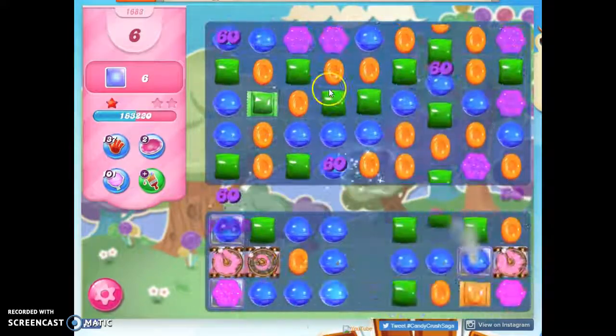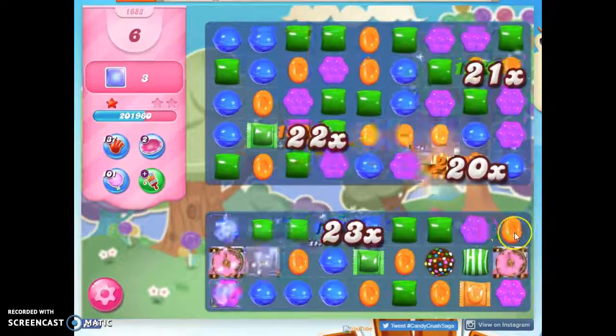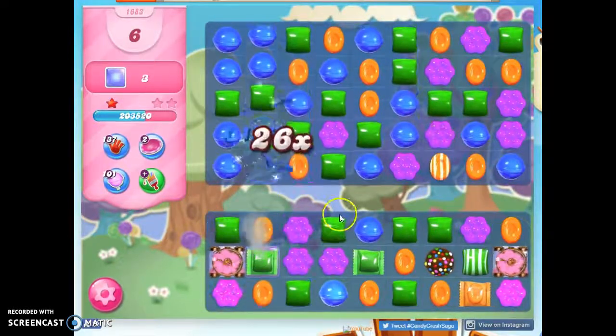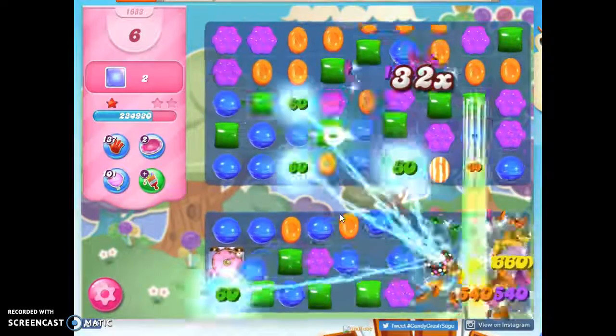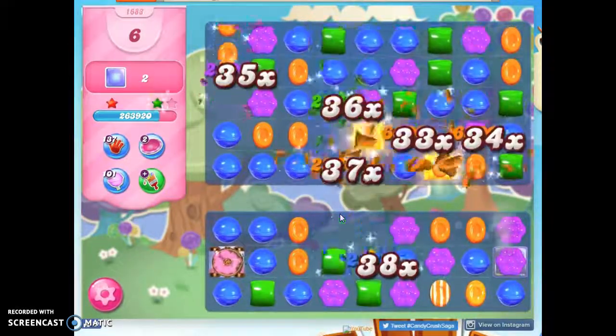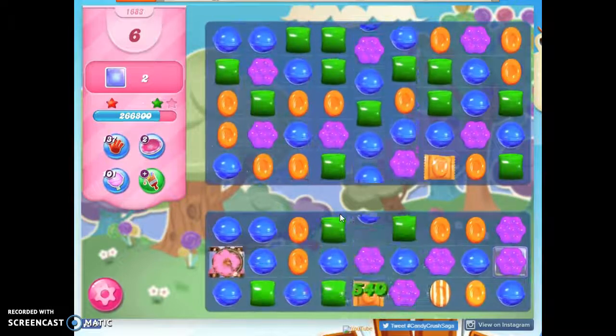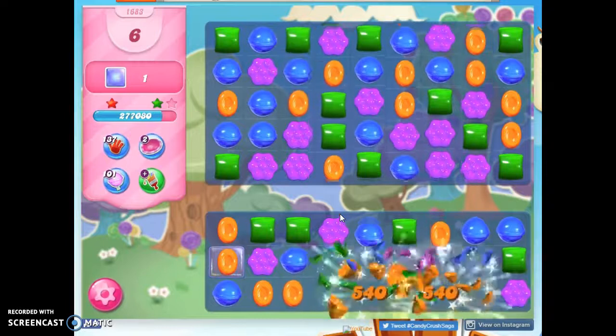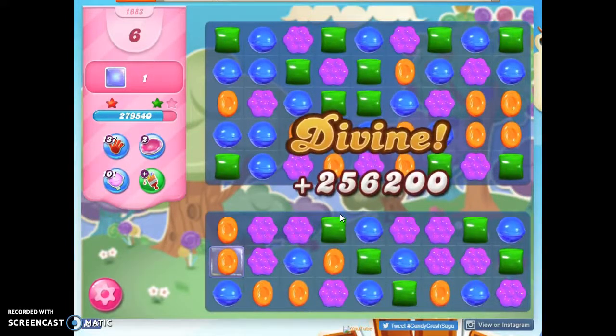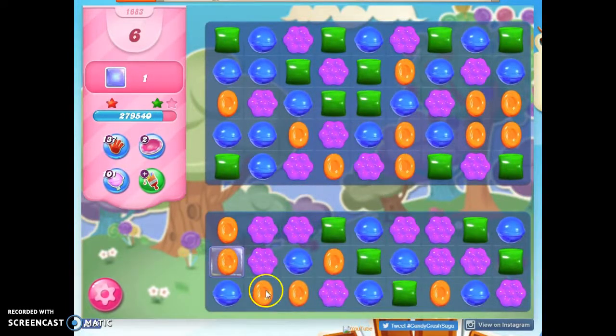I was going to try to set up color bomb blue, but because there was all of that orange right there, it just decided to do its own thing. I'm just going to let it play solitaire — I don't have to do a thing. I'm just going to let it finish and watch it from here. It's really important that it wants to cascade for me, because six to seven moves at the very end is not a lot to play with.